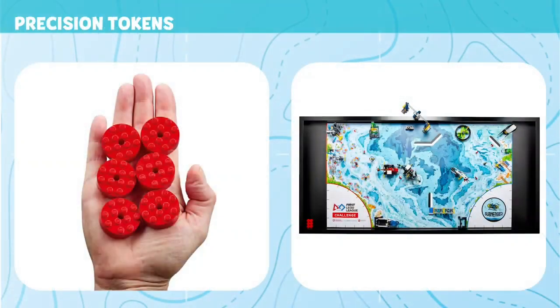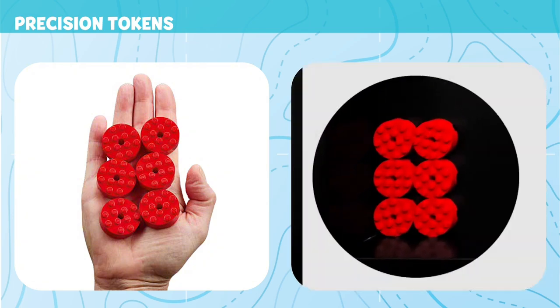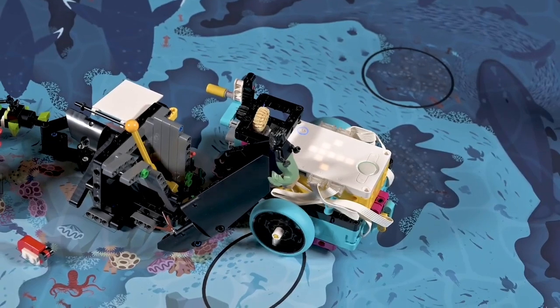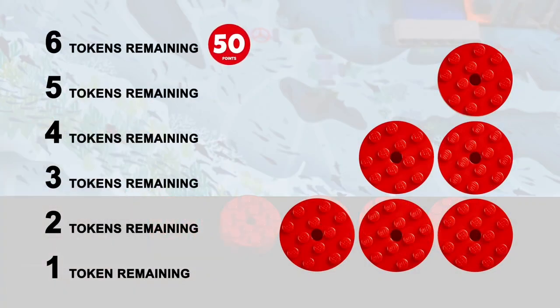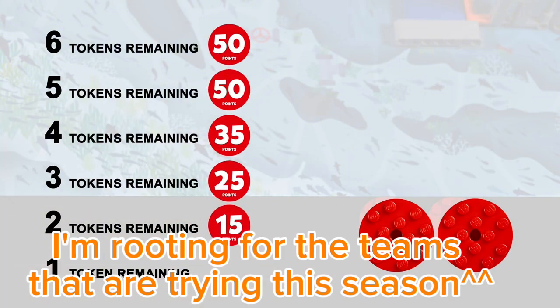Precision Tokens. The less you interrupt your robot outside home, the more points you will keep. If you interrupt your robot outside the home area, you will lose a precision token. Precision tokens left on the field at the end of the match will result in extra points.